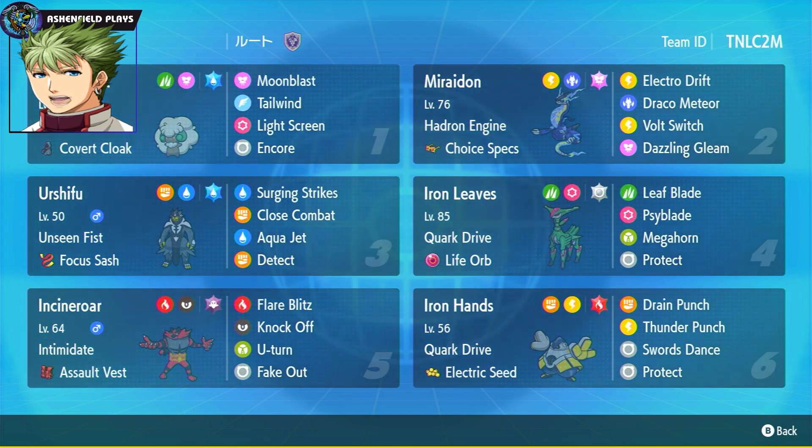First we have Whimsicott with Moonblast, Tailwind, Light Screen, and Encore — Encore is very dangerous to deal with. Light Screen prevents special attacks from wiping us. Then Miraidon with Choice Specs, Terra Fairy, Electro Drift, Dragon Meteor, Volt Switch, Dazzling Gleam — pretty standard Miraidon set. Urshifu with Focus Sash, Terra Water, Surging Strikes, Close Combat, Aqua Jet, and Protect. Iron Leaves with Pork Drive, Life Orb, Terra Normal — mainly a defensive tera — very fast with Leaf Blade, Side Blade, Megahorn, and Protect.